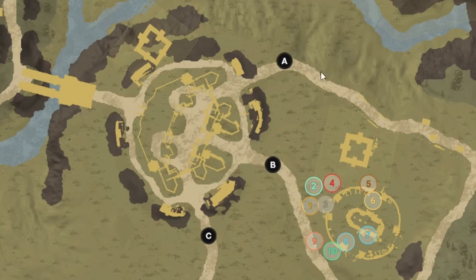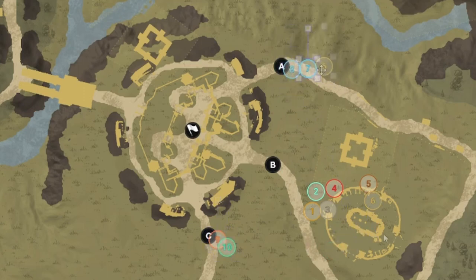Let's talk about attacks. Your main objective is to get into the fort and capture the flag in the middle. But you have to capture the three outside points first. There are all kinds of strategies — split pushes where you send, for example, 10, 15, and then 25. Your main army goes to the point you want to capture first and keeps as much pressure there as possible, usually B. You either want to capture B first or save B for last.